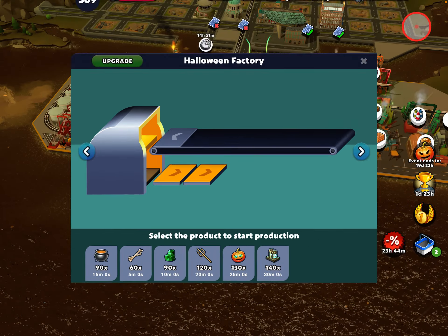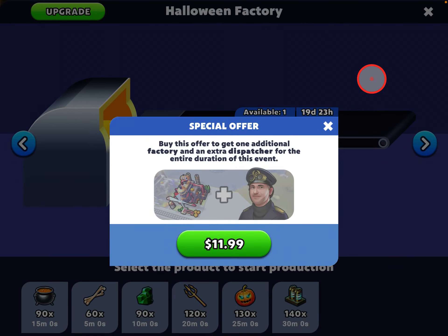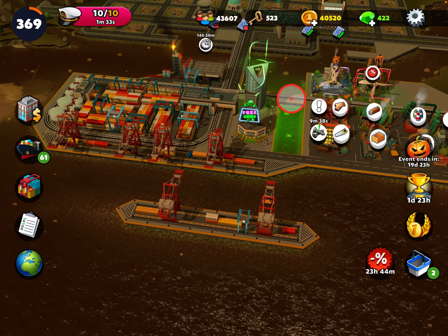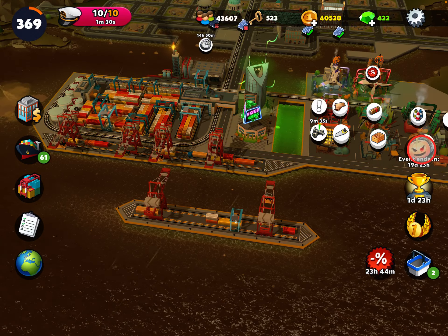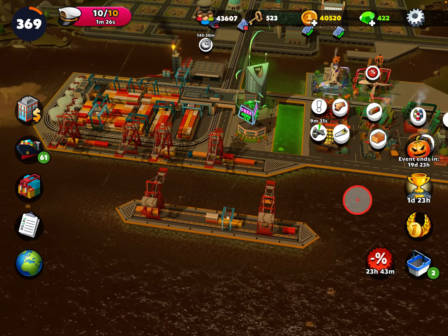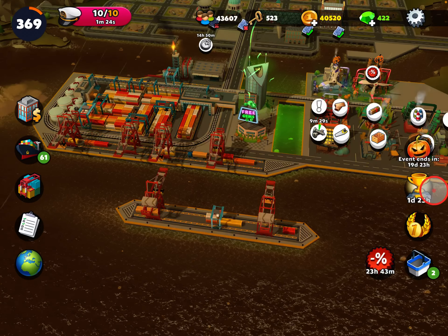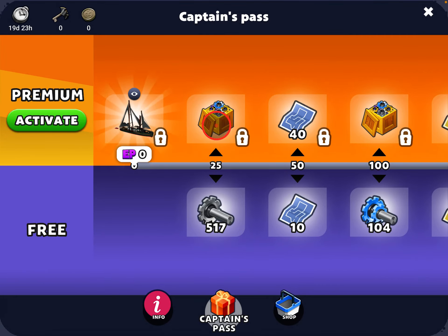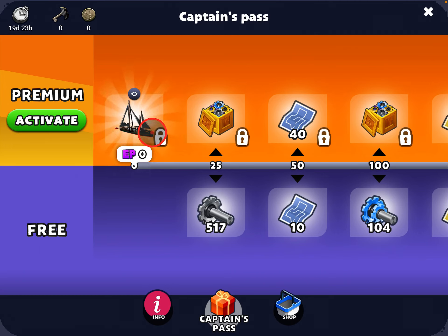There's a second factory that you can get if you spend some money, and you also get an extra dispatcher for the event. I never do that but you can if you want. There's also two extra icons — one of them is a competition one where you're competing with other players. There's several competitions during an event.